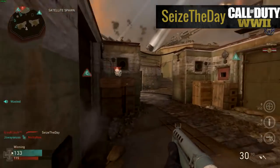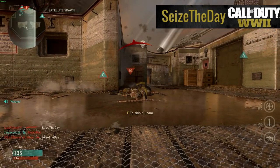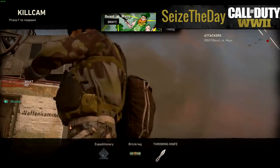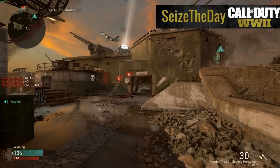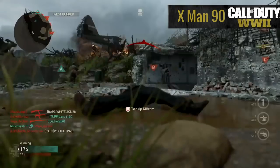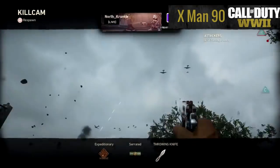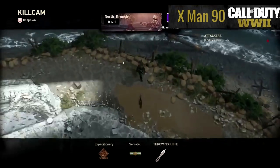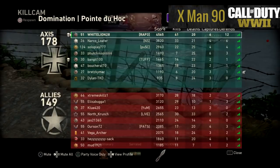At the bronze medal spot, we've got a pair of bad spawns and cross-mappers. First player dies, respawns, takes a few steps, and gets hit by a throwing knife from all the way across the map — the person in game chat is pretty excited about it. Then X-Man 90 respawns with a throwing knife flying out of nowhere. The ballerina just tosses up the throwing knife and the game spawns X-Man 90 right underneath the projectile.